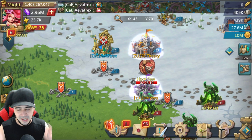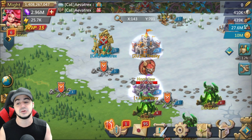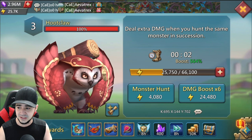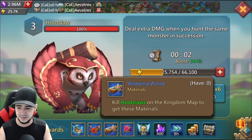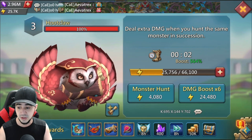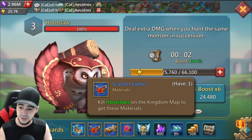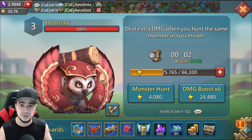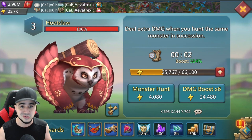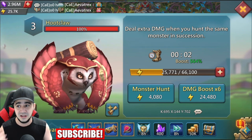IGG and their sneaky updates are back at it again, and this time they added a new monster: Hootclaw. At first glance it doesn't look very menacing, and one thing to note is that there is no new jewel, which is a plus. We have wild fruit, weeping wood, scarlet feather, and the rare item: the lunar crest. With a new monster comes new gear and possibly new hunting heroes.